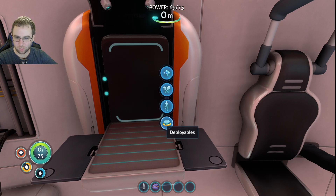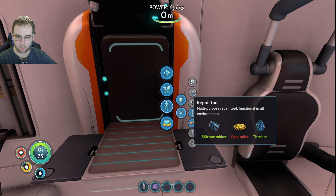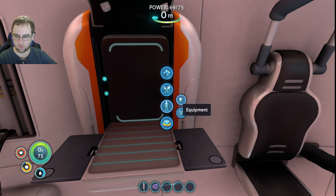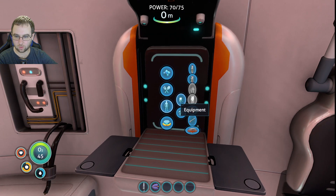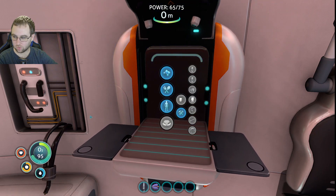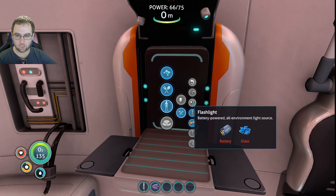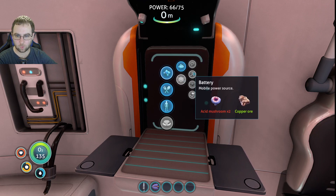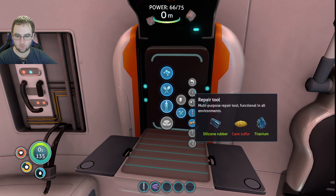I need to obviously repair that — I just realized that's a radio. What does it take to make a scanner? For the repair tool we need cave sulfur — okay, we can go get that. But let's finish one thing at a time. First, the high capacity O2 tank. How much do we get now? Oh my goodness, that's a big increase, guys — we can go swim for a long time now! For battery we need acid mushrooms, and once we have a battery we can make the scanner.